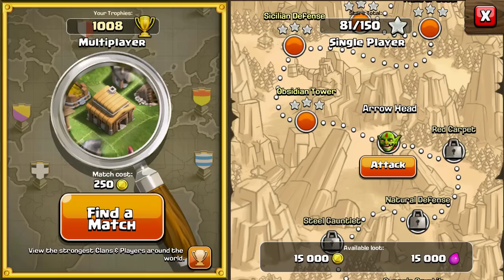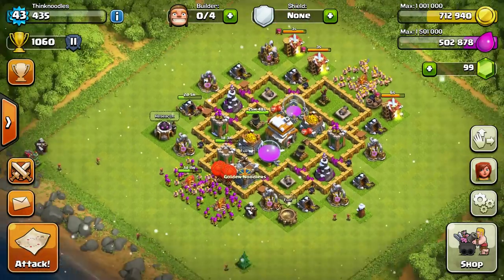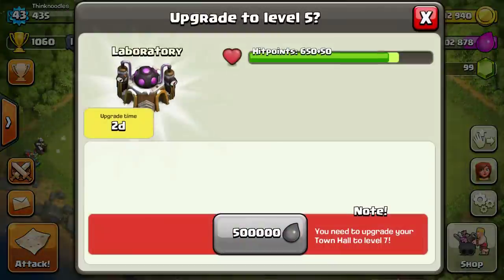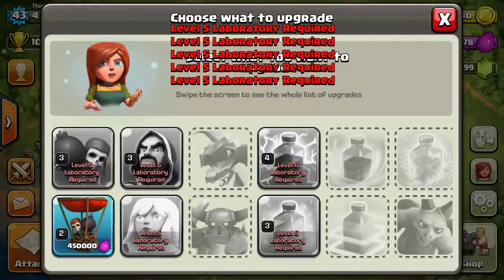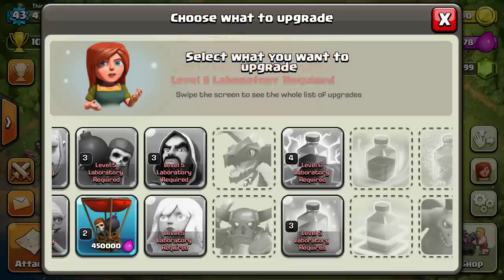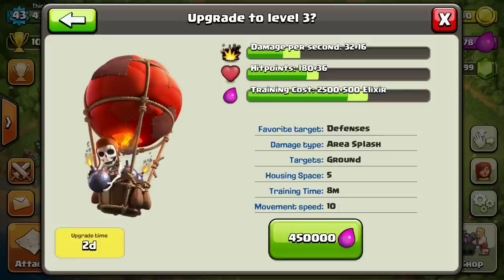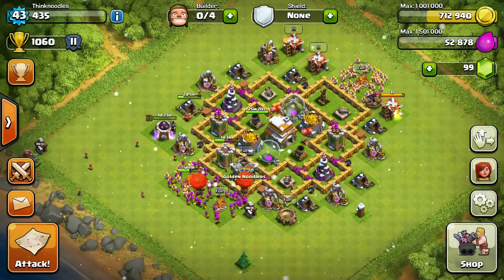I'm back, but I only have 500,000 instead of 600,000. When the lab finished upgrading, I found out I needed level 5 to upgrade to level 4 healing spells. So once I got over 450,000 I went ahead and upgraded balloons - always keep that going.